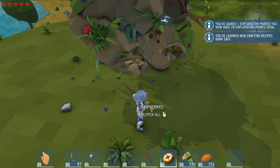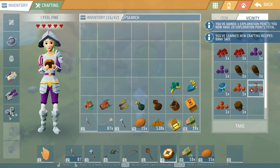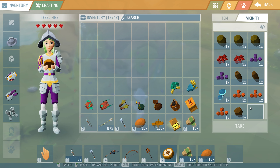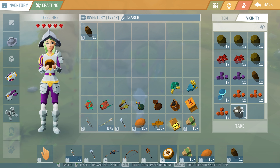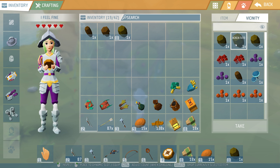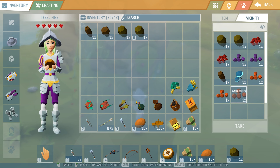Cyclops Stone! Okay, there are a lot of berries. Cloyth mushrooms, tall oak seeds, coniferous, bird seeds — I don't think I have that. I'm not sure if these are seeds though.